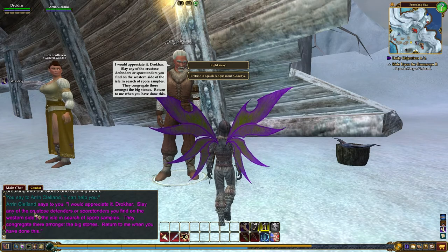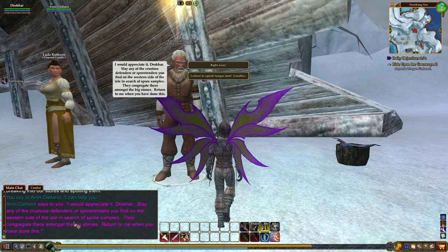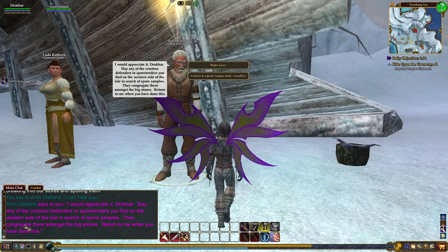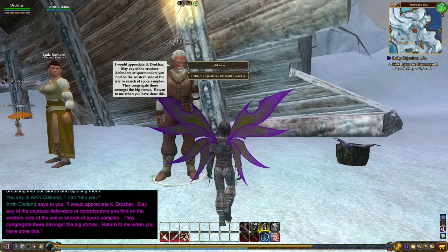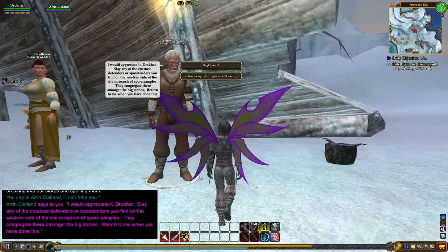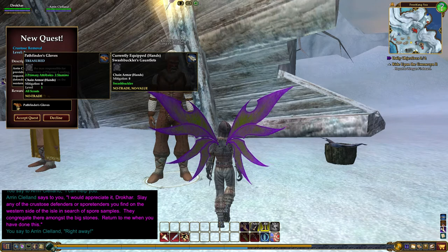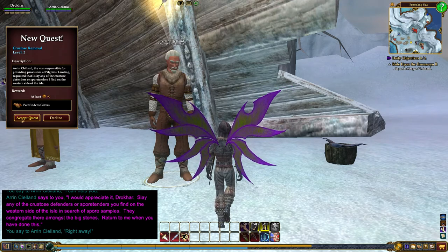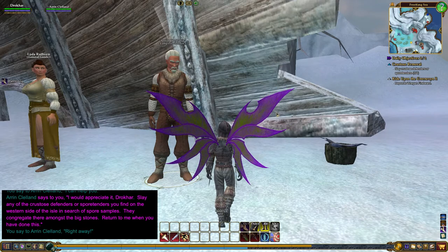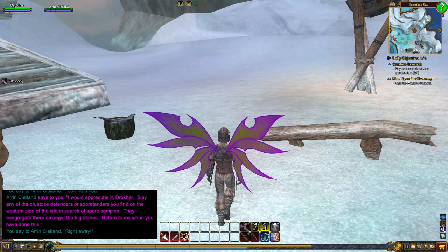He says to slay any of the Crustos Defenders and Spore Tenders on the western side of the isle and search for spore samples. They congregate most amongst the big stones. Return when you have done this. See, here's the rating — 'Spore Tenders Rating the Supplies.' We accept the quest. We'll get some gloves that have half the mitigation but give a little bit of attributes — I think that's silly, but alright. It looks like we need to head right over here.